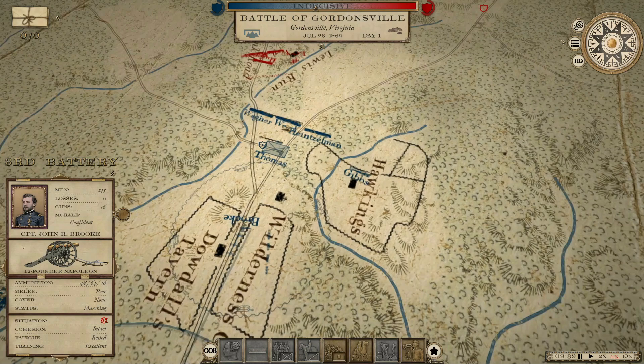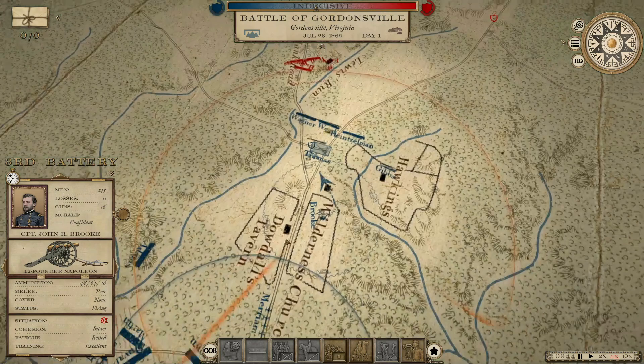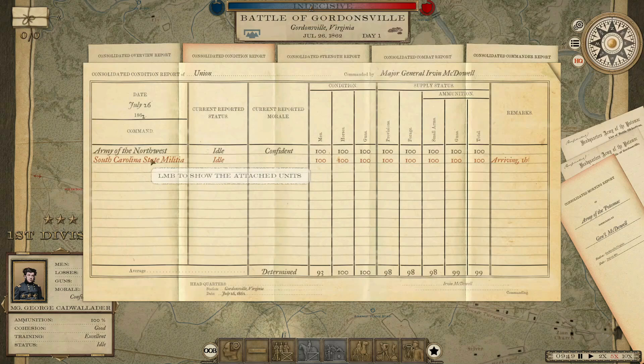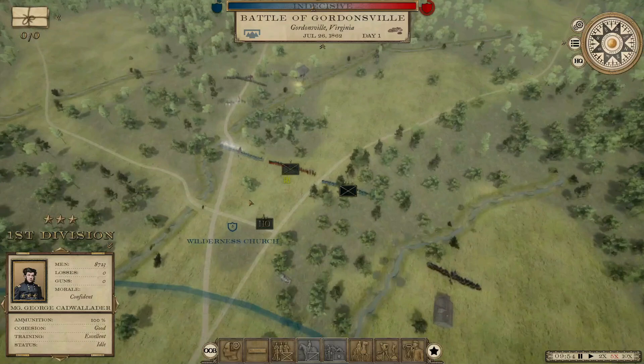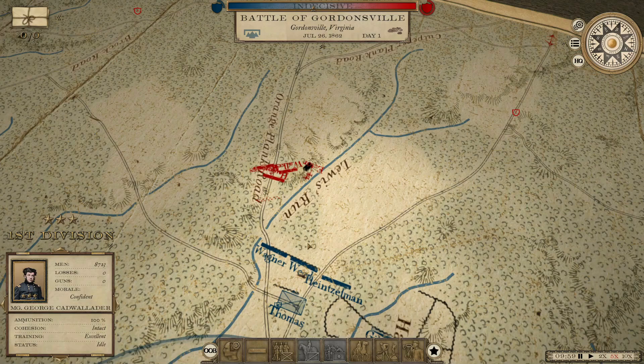I think they're going to need to be a little closer though — let's get these Napoleons up to the Wilderness Church. Let me take a look and see when my reinforcements are supposed to arrive. He's got some coming in an hour; four hours and six hours for my two other corps. I'm going to hold tight because we've got Blair's division coming in on the left side.